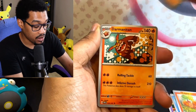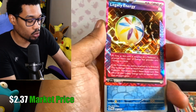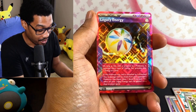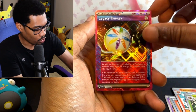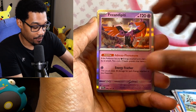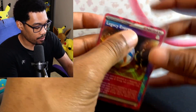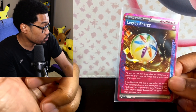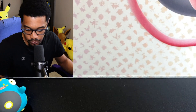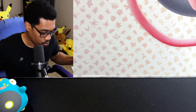Twilight Masquerade — the newest set at time of recording. Come on, bless me with what I need. I need a lot of Ogrepon variants: I need two more of the Heartflame, one more — oh, Legacy Energy! I don't know if I need that for anything but that's very nice. I need the Wellsprings — I need three of those — the fire type, I need two more of those, and one more of the leaf type. I'm actually building all these different decks.